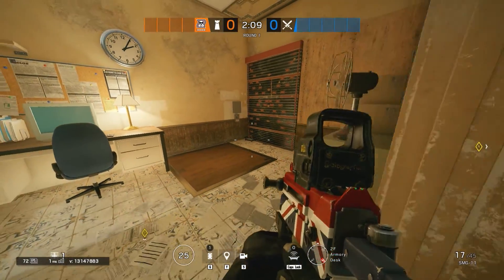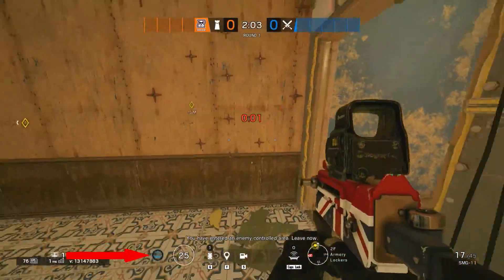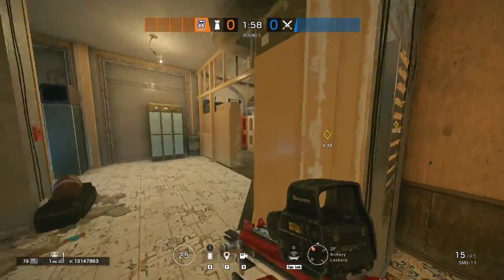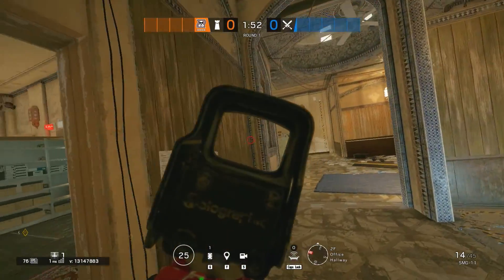The last jammer can be put in the Cubby, mostly to jam the doorway of the Lockers from the west balcony push. The jammer can be destroyed only from an EMP or from underneath. With this whole setup, attackers cannot drone you out except from the Office, which is a massive advantage for your defending squad.